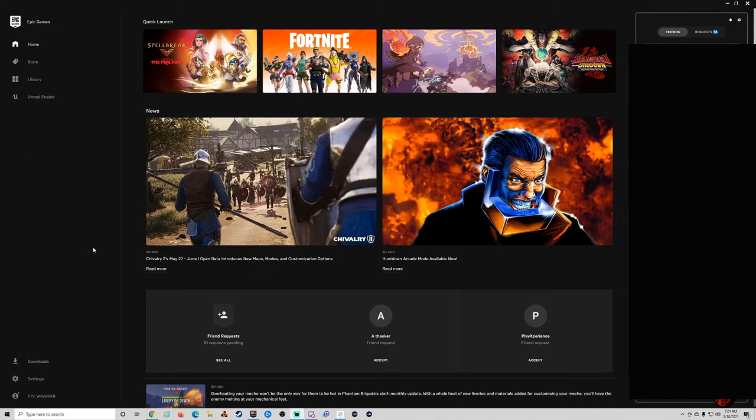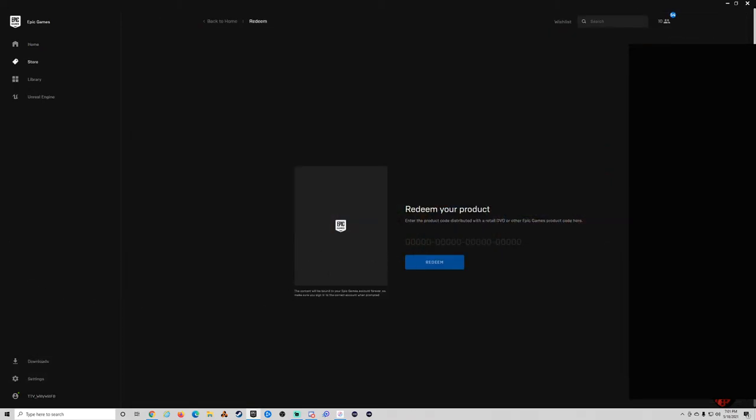First things first, you want to have the launcher up. You're going to click on your name at the bottom left-hand side of the screen. Once you do that, you'll see 'Sign Out,' 'Manage Accounts,' and 'Redeem Code.' You'll go into Redeem Code, and this is where you'll enter the code that you were provided. Once you enter the code, you'll click Redeem.